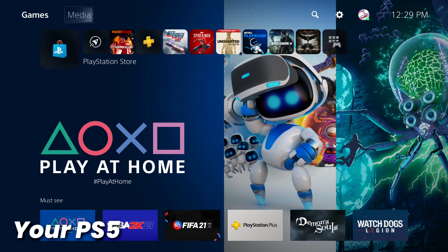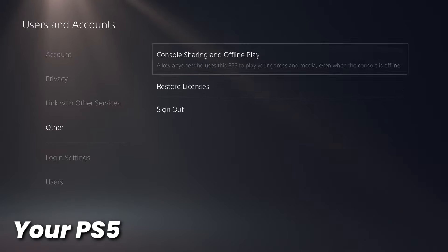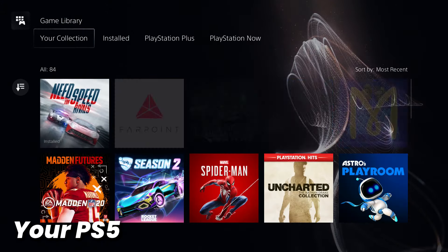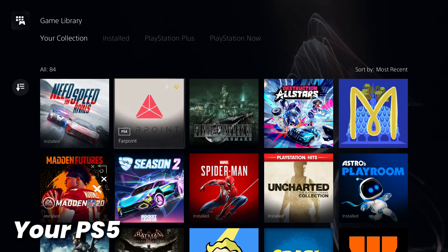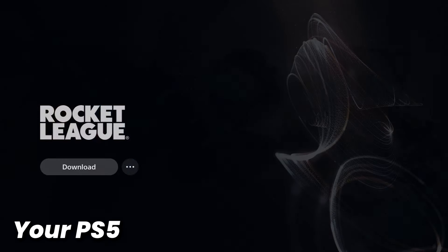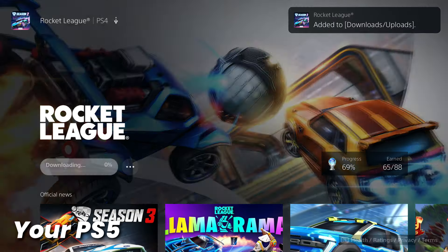And once he's logged in, from the home screen, head up to Settings, then go down to Users and Accounts, then go down to Other, and then select Console Sharing. In here, be sure that it is enabled. So if you see the Disable option, like I have right here, just leave it as is. But if you see Enable, be sure to Enable Console Sharing. And once that has been enabled, you can go back to the home screen, down to the library, and now we can install all the games that we want on this console. So stay logged in as your friend's user and install all of his games that you want on the PlayStation 5.